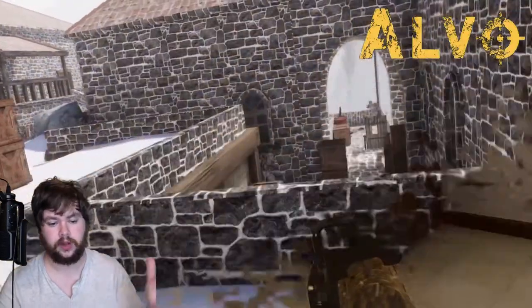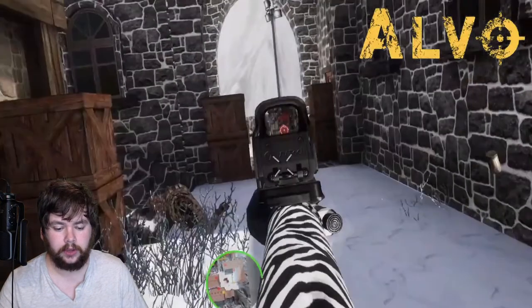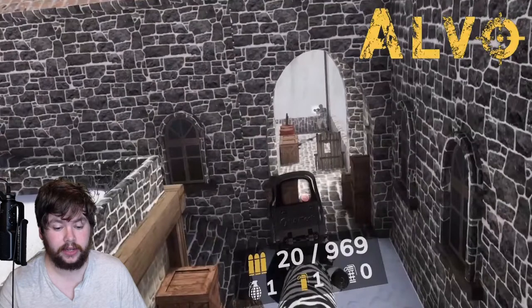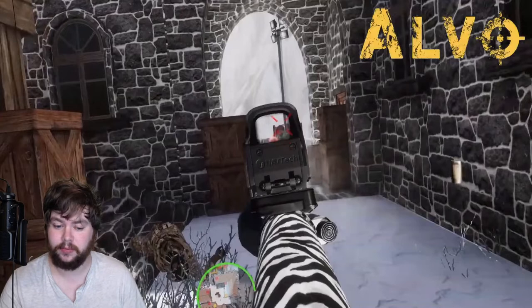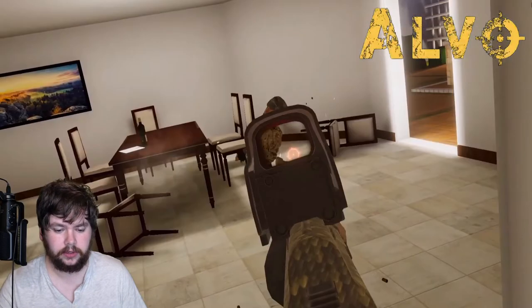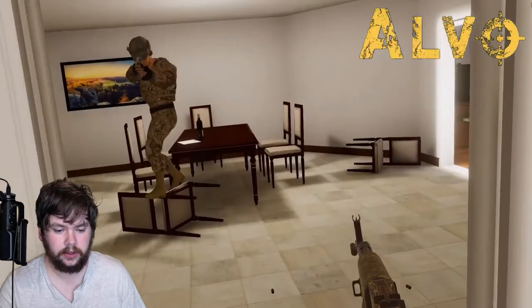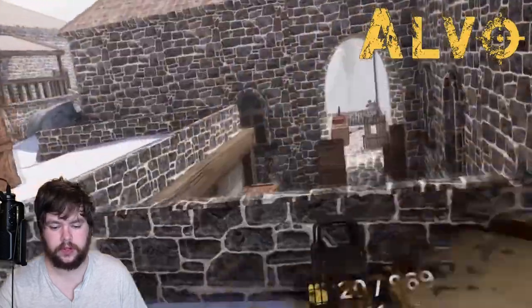Now we're transitioning to the castle area. This part is interesting because we get to see him land a headshot, and the hit marker turned red. I'm assuming that's because he got the headshot — let me go back and check another kill. Yeah, it looks like the marker is only red when you get headshots, not just when someone dies. That's a nice little visual identifier.